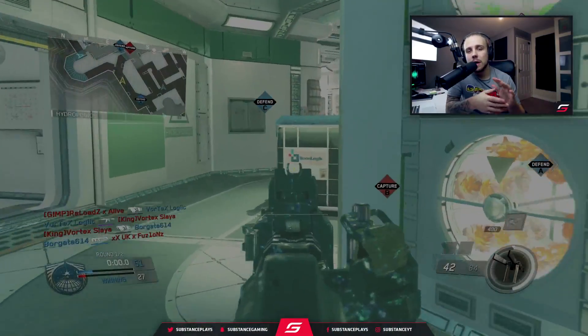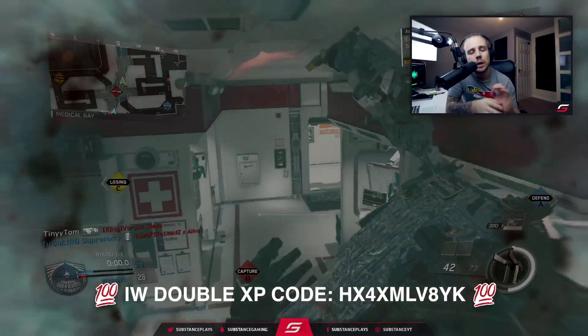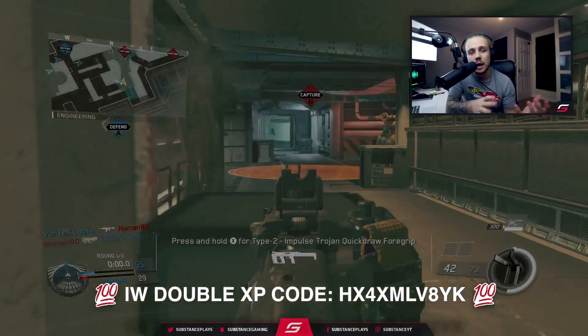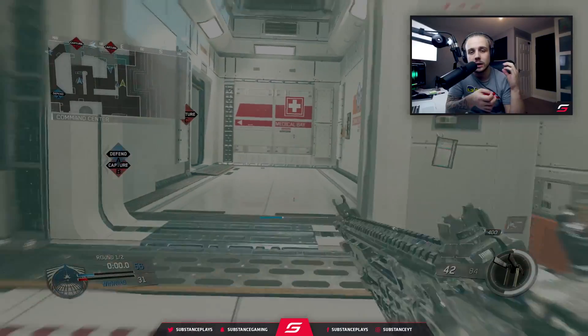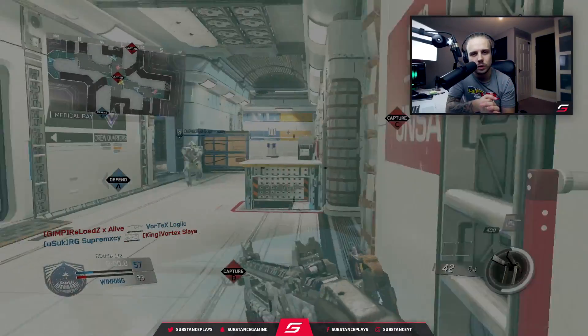One thing I do love about this camo and every camo in this game is it covers the whole weapon — absolutely everything is covered, and that is one of my favorite things about the camos in this game. So when you get a camo like diamond, it covers the whole weapon. It's like you're legit carrying a diamond-made gun. It is a really nice layout for the camos.